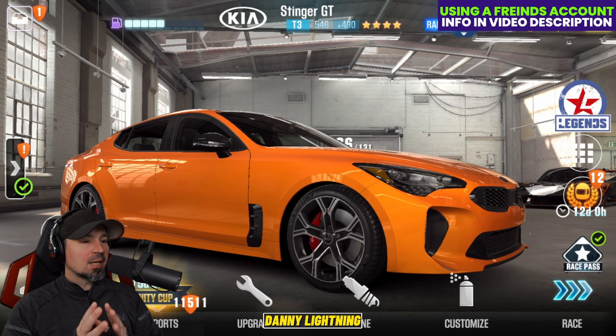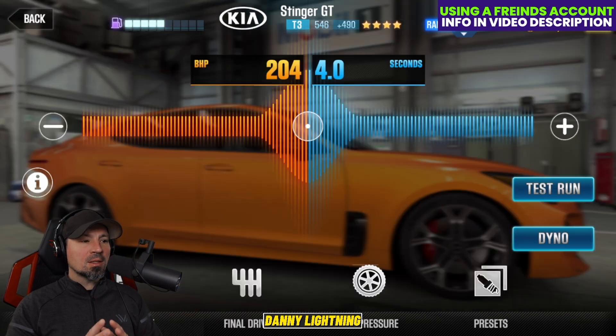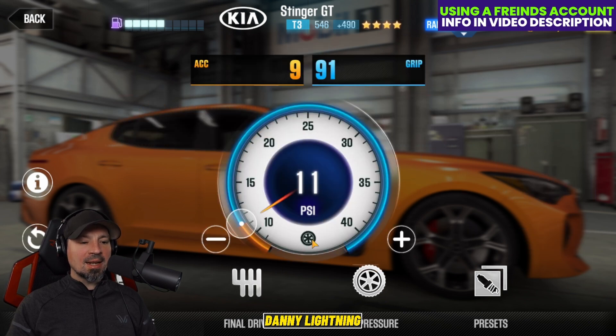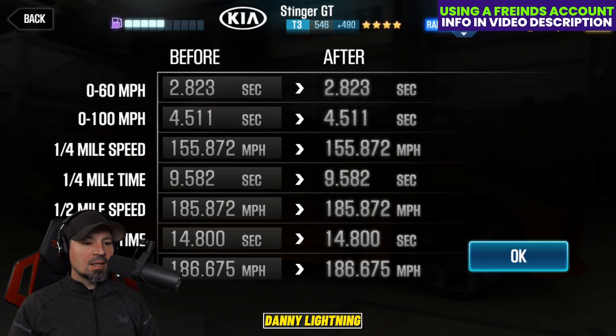Now let's switch it to stage five parts only and do the same thing. When it's got all the stage five parts and all the fusions, put your nitrous to stock. Final drive around 4.10 and tire pressure around 11 PSI. We got a nine and a 91 on acceleration and grip, giving us a 9.582 on the quarter mile dino time.